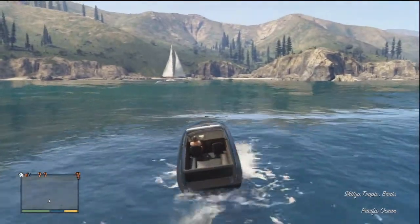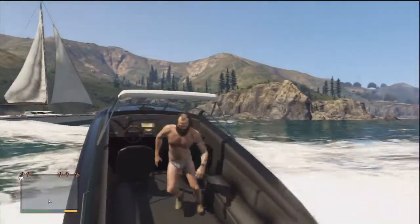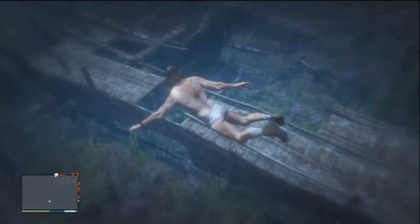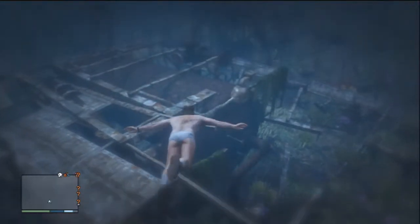You spawn in a little cutscene. Then you just start driving out to this boat out here, and then you bail out. Then you go underwater and there will be a wrecked ship here. Swim right over here and there will be a crowbar.